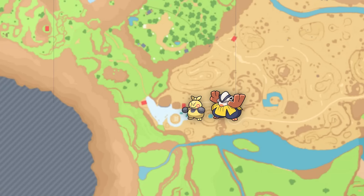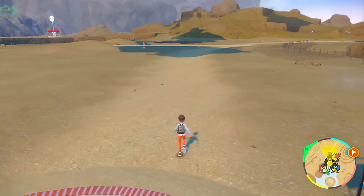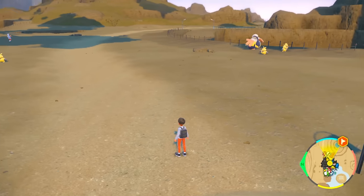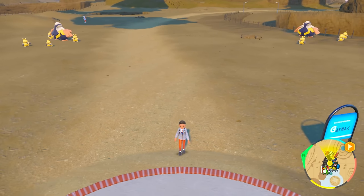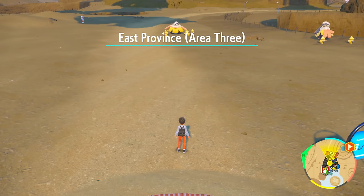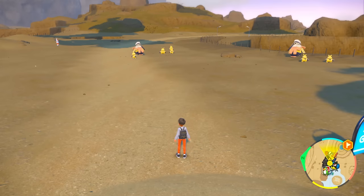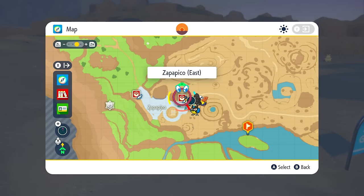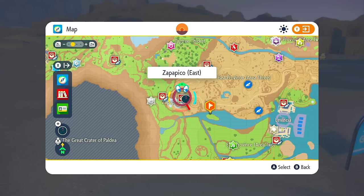Walking around, you get nonstop families of these guys spawning around — a couple of Makuhitas and then the Hariyama. When you reach town, this is the Zapapiko trick where you walk out and as soon as it says East Province Area 3, you look forward and get a spawn or two. If you just want to be a lazy shiny hunter while watching some TV, you can back up with one control, they all despawn, walk back forward, and they respawn. That's a pretty easy town reset method from the east side of Zapapiko.